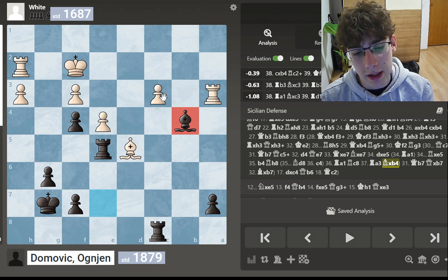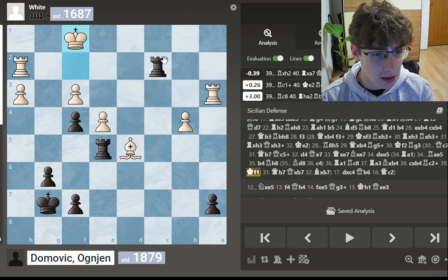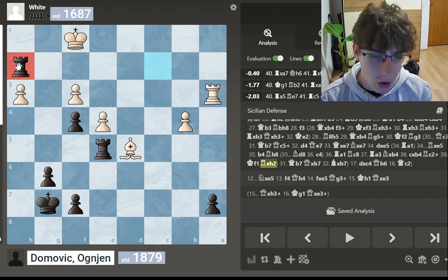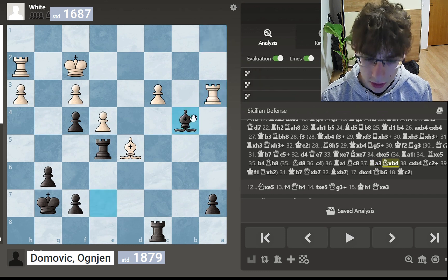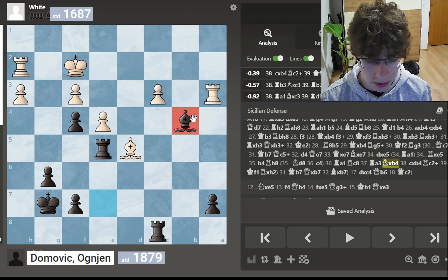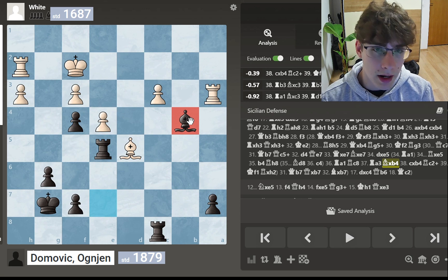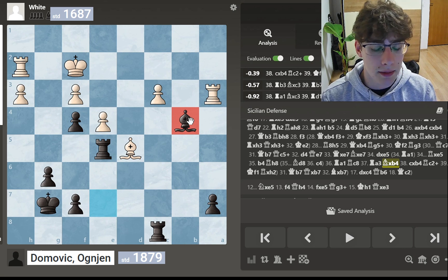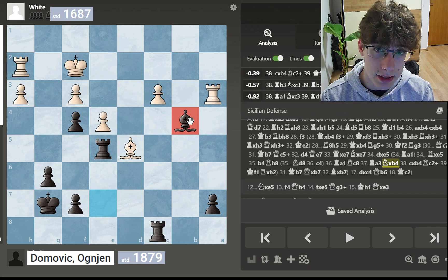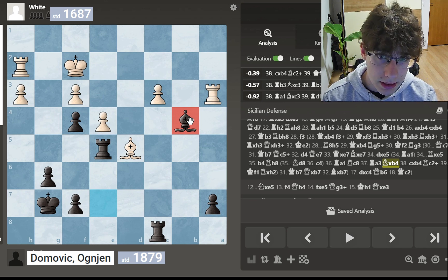He tried to defend with rook to a3, but now I played a brilliant sacrifice: bishop to b4. When he takes, I go rook to c2 check, king to f1, and I would win the rook. Instead — rewinding — after rook to a3 I immediately took the pawn because I was getting low on time with about 5 minutes left. When I took that pawn, my opponent offered me a draw.